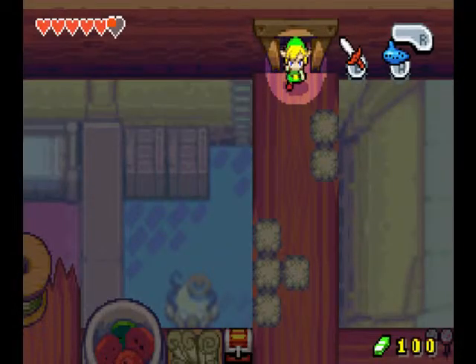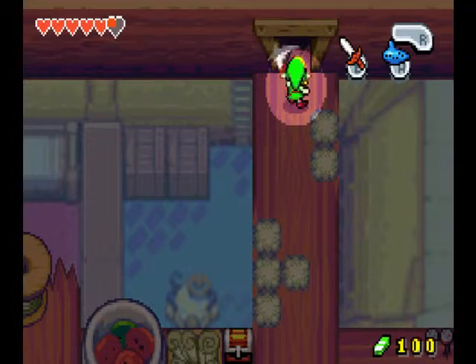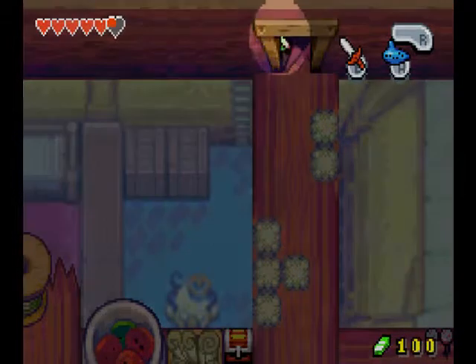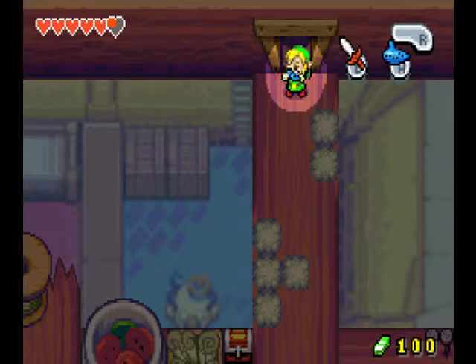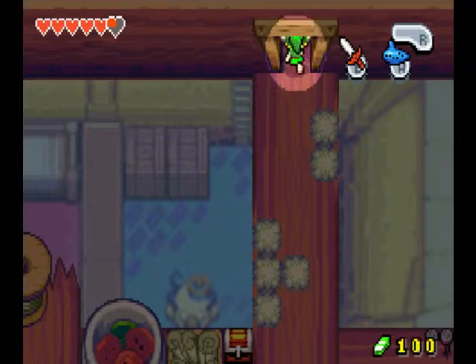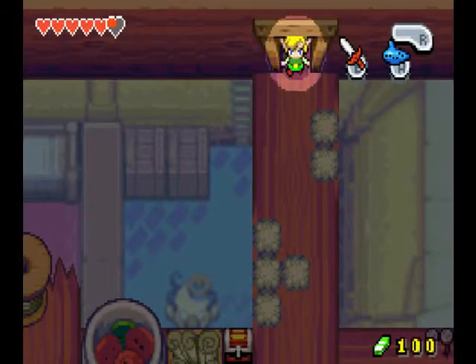You're gonna want to be near an upwards staircase like this, going up or down. You're gonna want to get as close as possible to it with your Ocarina button, and you're gonna want to press up and A at the same time, or any direction where the staircase is. I haven't done it in a really long time, so this might be a little rusty.